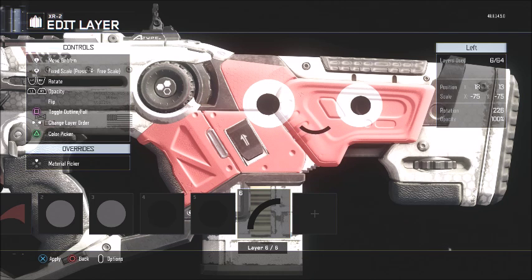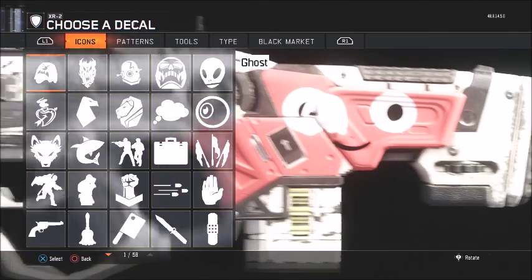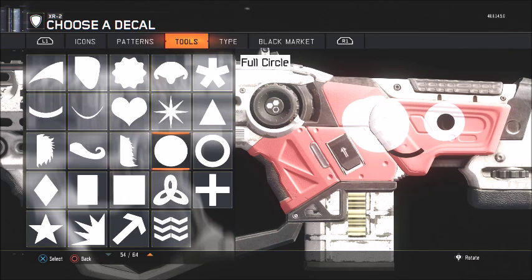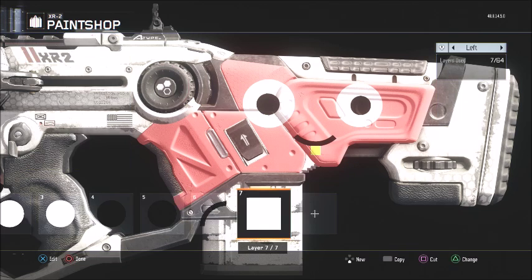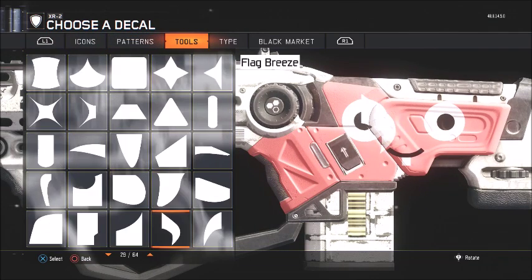Then you're gonna make it black, and then minimize it like that. And then you want to get a square for his tooth. Now Patrick only has one tooth, so we're gonna make only one tooth. And he has a tongue too, so you also want to add a tongue.